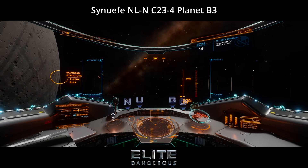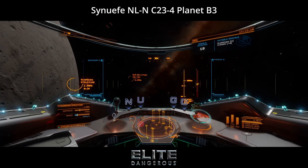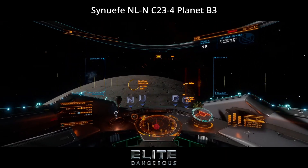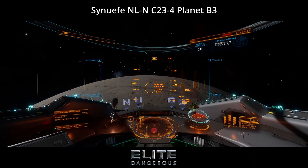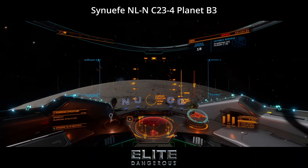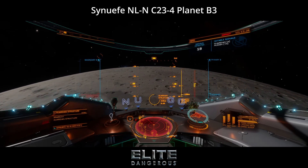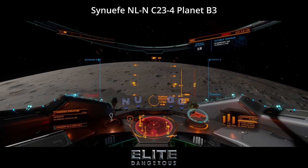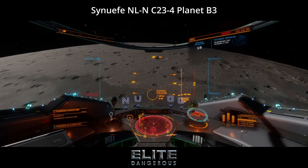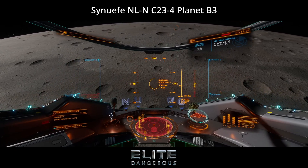Welcome back to another video in our new player series for Elite Dangerous. In this video, we are heading out to procure the Guardian Module Blueprint. A Guardian Module Blueprint is an encoded material used to unlock Guardian Modules via the Technology Broker. Once unlocked, you can purchase and craft these modules, assuming you have the required materials, from any Guardian Tech Broker.